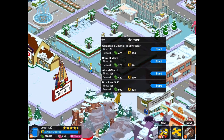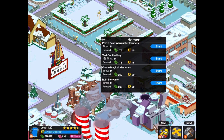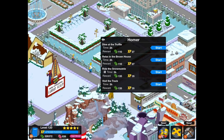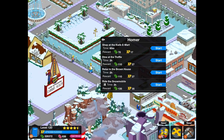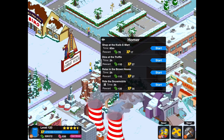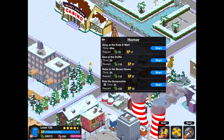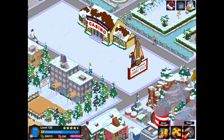I'd advise avoiding the 24-hour and 8-hour tasks as they give the worst value for their duration. Obviously if you can log on every hour, do so. Also, when there's 10% of the task duration left, you can speed up the character task for free. For example, if Homer is shopping at the Quickie Mart, 10% of 60 minutes is 6 minutes — if there's 6 minutes left you can speed it up for free, getting 10% more productivity from all Springfieldians.